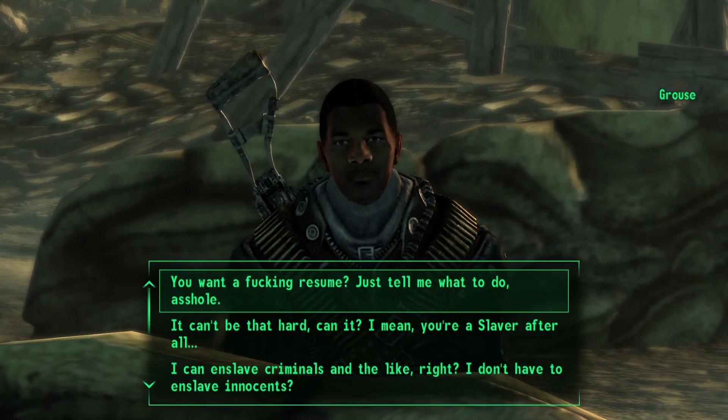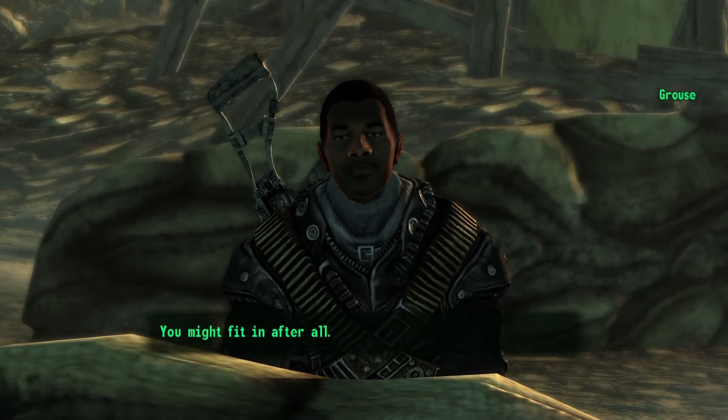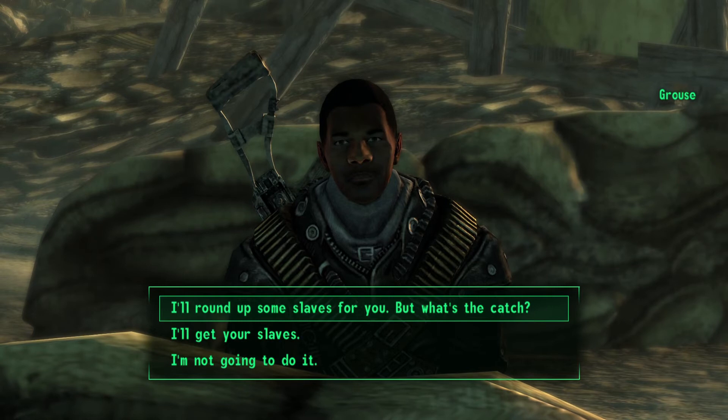Now go ahead and select the first option where we just politely ask him to tell us what he wants to do. Eulogy's got a special contract and he'll split the commission with you. Now select the second option.